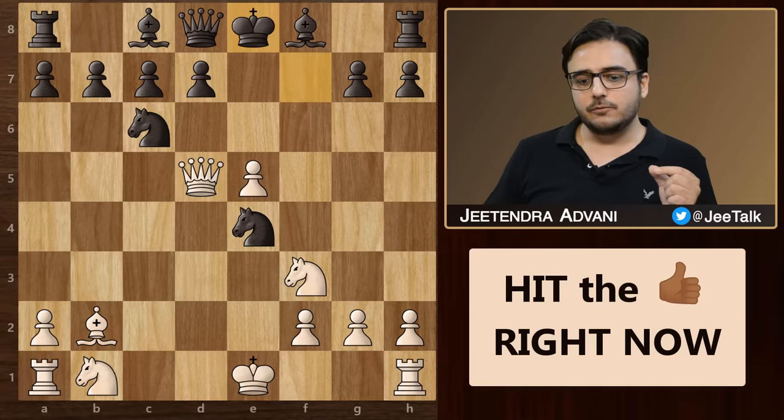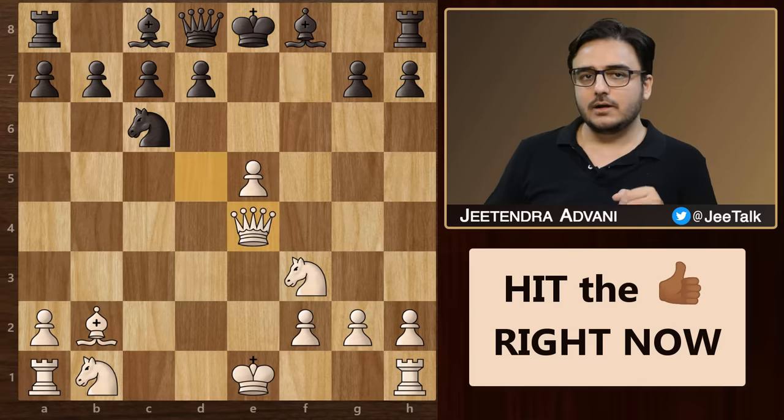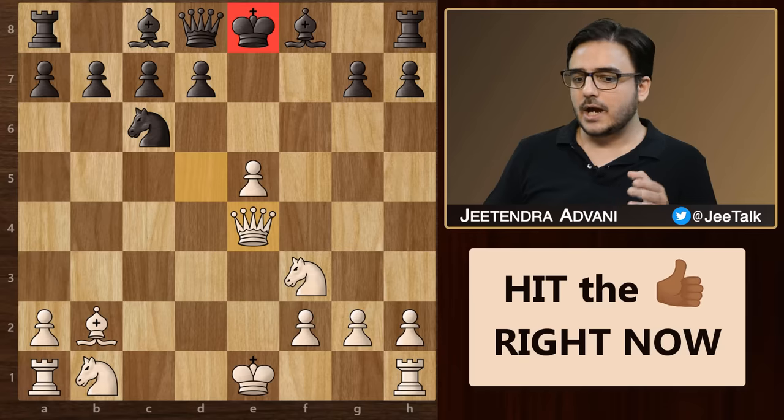After the king moves, we simply gobble up this knight. As you can see, the material is almost equal but black's king is fully exposed and he has also lost his right to castle, so this should be a good game for you.